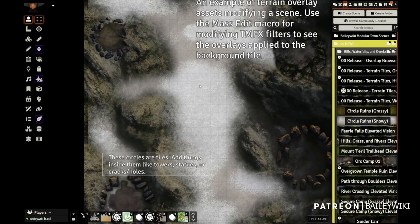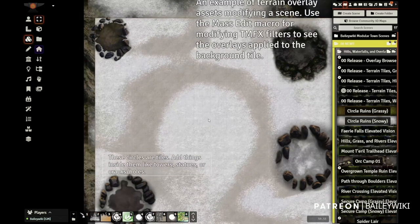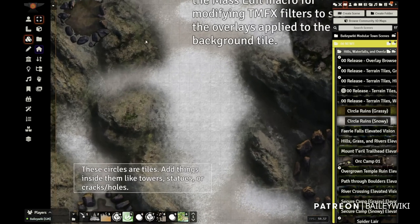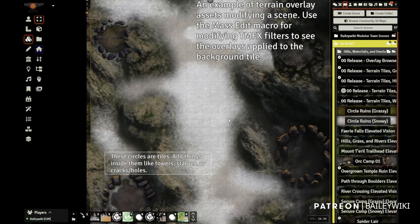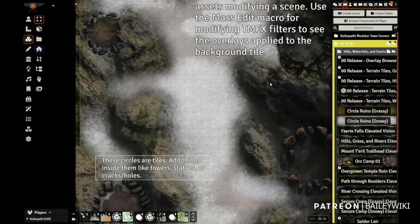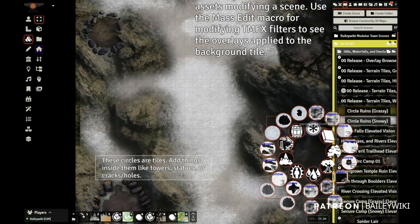I wanted to show you what the snowy version looks like. This is the same exact map, but instead of a grass texture I used a snowy texture. It just shows you how flexible these tiles are to really pick up that background. You can add more frost and other things on top of this, but this gives you a good starting point.